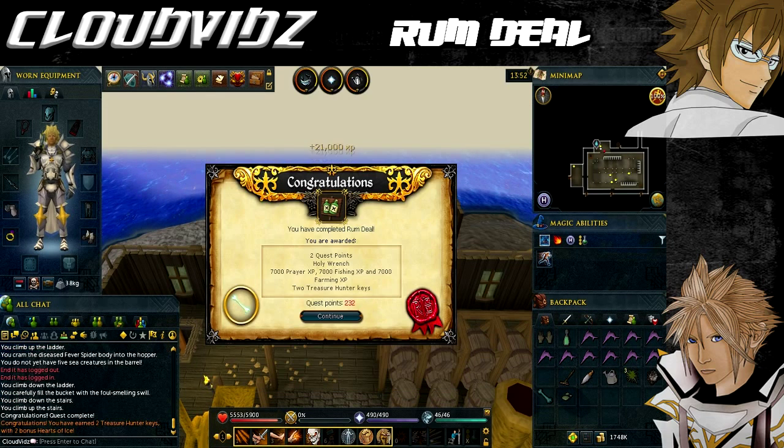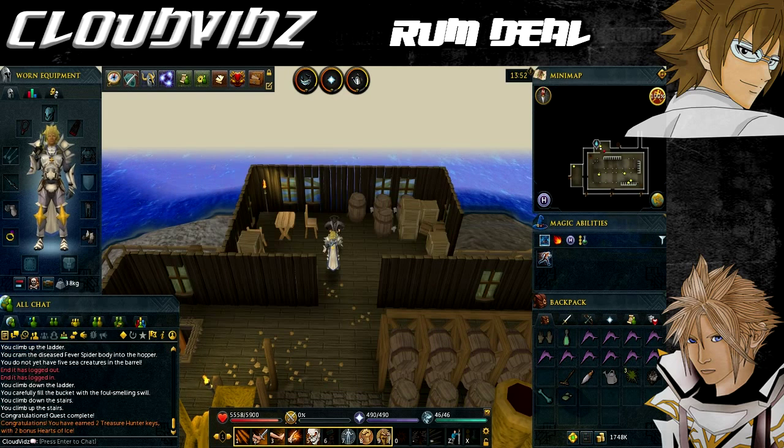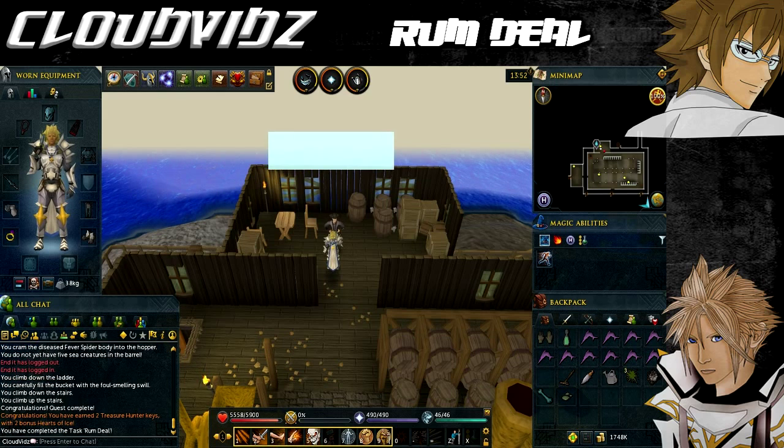After you finish speaking to the captain it will say: congratulations, you've completed the Rum Deal quest! You are rewarded two quest points, 7,000 Farming, Fishing, and Prayer experience, a holy wrench which gives extra prayer points when drinking a prayer or super restore potion, access to Brain Death Island, a tangled fishbowl and net, two treasure keys, and two doses of Ice.